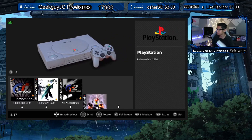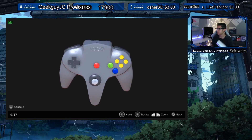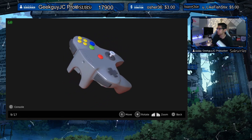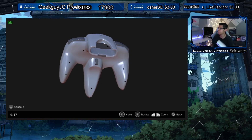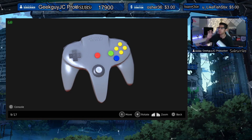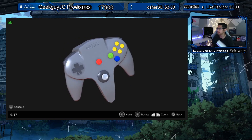Moving on to the N64 — one of the weirdest controllers I've ever held, but it worked out. Something out of space, something very crazy — it had the analog right in the middle. You could put something in the back to have a rumble pack or some other upgrade, and then you had this extra button at the bottom. I've seen a YouTuber who collected all the colors and displayed them on their wall — I thought that was a very good idea.